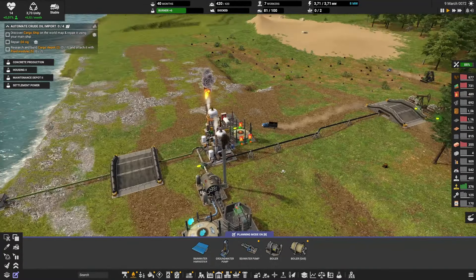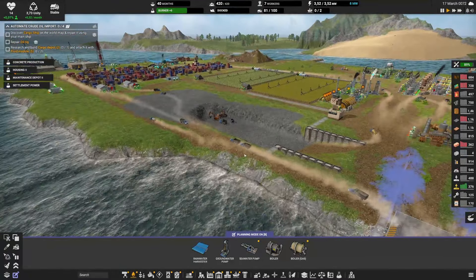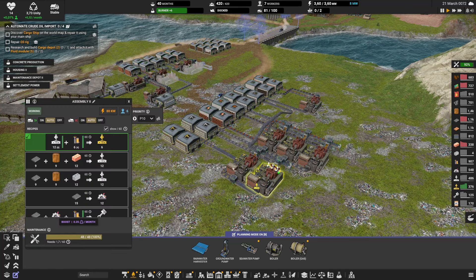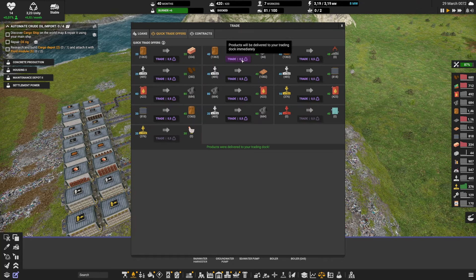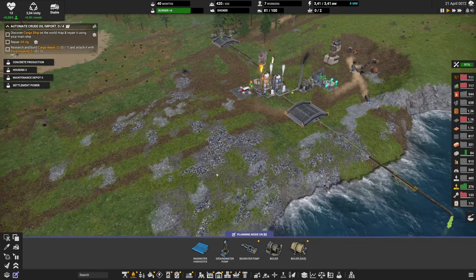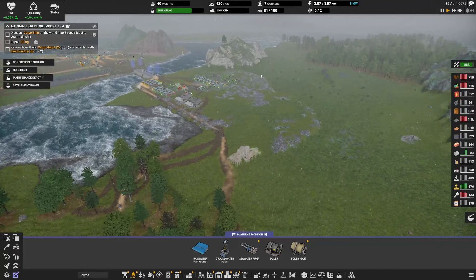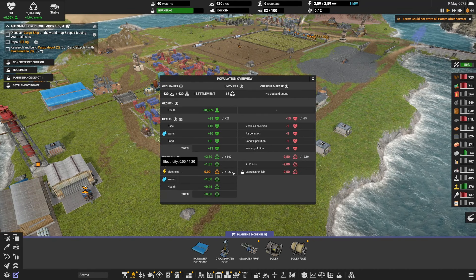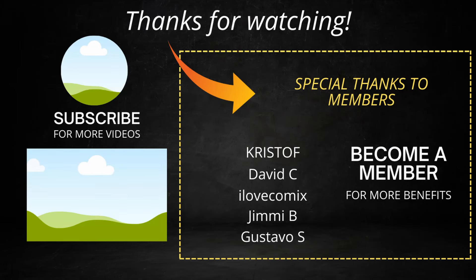Not perfect, but better than nothing — and I love that the refinery icon turned green! I'll improve this offline before the next episode. I'm excited that we've moved into coal-based electricity, started underground mining, and expanded our construction part assembly to three lines for level one and two for level two. Still haven't started concrete slab production. Next episode goals: discover a cargo ship on the world map, repair the oil rig for a cargo depot to import oil when local deposits run dry, finally start concrete slab, move to housing level two, and get electricity to the citizens — right now they only have water and a bit of food.